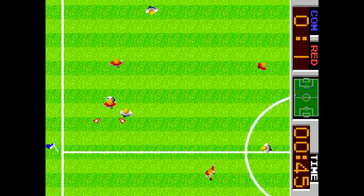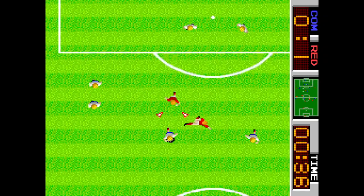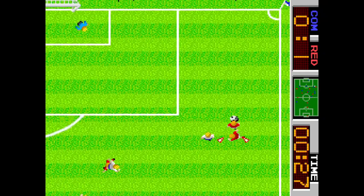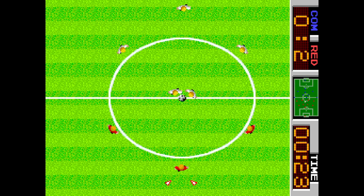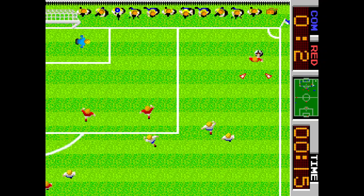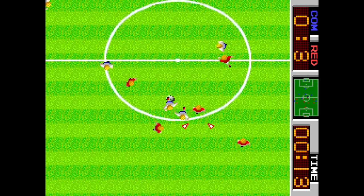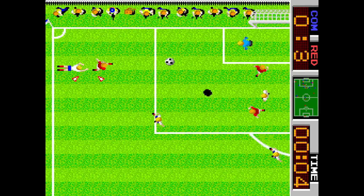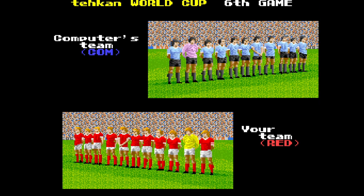Equipos que lleven camiseta roja y secundaria blanca: todos van de blanco entero menos Hungría, Bélgica, la URSS y Portugal. Debería ser Hungría, Bélgica, la URSS o Portugal. Pero Hungría lleva medias verdes en la secundaria, Bélgica es blanco entero, la URSS es blanco entero y Portugal es blanco entero. Así que solo nos queda Francia. Y descartamos los colores porque Escocia lleva un azul más oscuro e Italia era clarísima por el color de las medias.